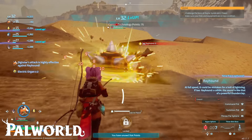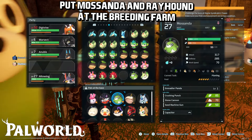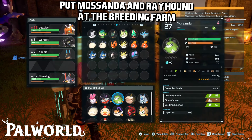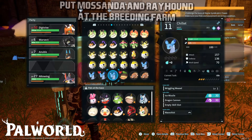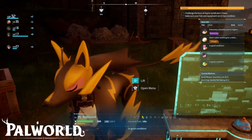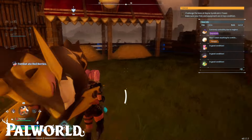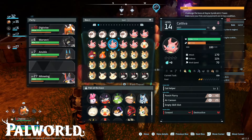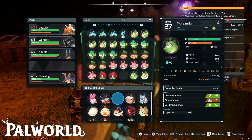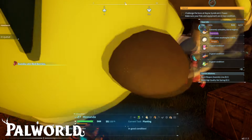Usually you fight two of them in the same place. Once we are back at the base, we need to put Mosanda and Ray Hound at the breeding farm. Take each of them and put them at the base, then go grab them — you can lift them up and put them at the breeding farm. Get Ray Hound, then get Mosanda the same way, lift it up and put it at the breeding farm just to make sure it goes there.